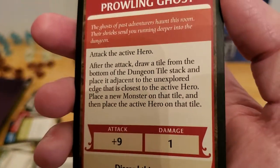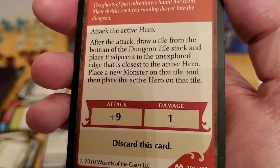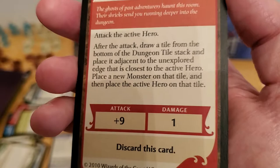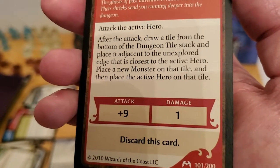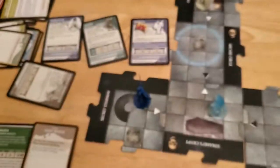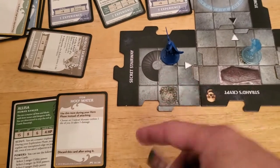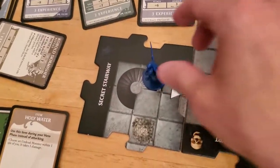No surprise there. The card says after the attack, draw a tile from the bottom of the dungeon tile stack and place it adjacent to the unexplored edge closest to the active hero, place a new monster on that tile, then place the active hero on that tile. So if I had survived I would have had to put a tile here. Let's just play that out — I'm dead, but let's show what would have happened.